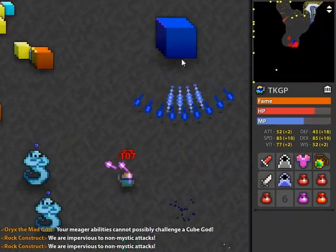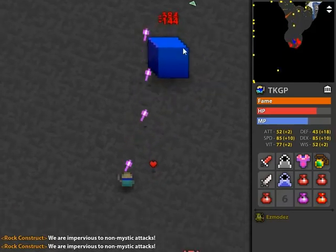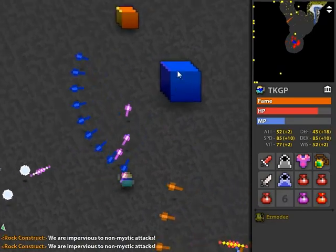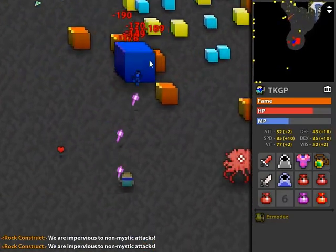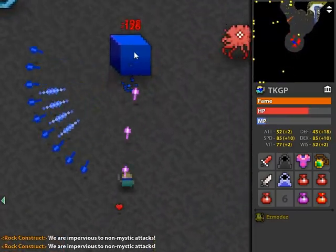Cube gods are a little more complicated. I suggest using the plane walker to approach, to reduce the chance of getting slowed by one of the minions, which will basically ruin your run. Once you've moved close enough to damage it, you may want to switch to your bone dagger. The minions rotating around the cube are highly unpredictable, so sometimes you'll get more damage in rather than waiting for them to move away.